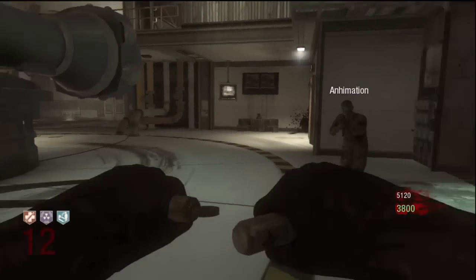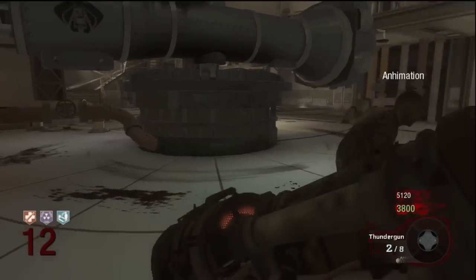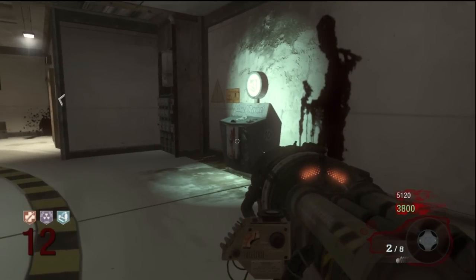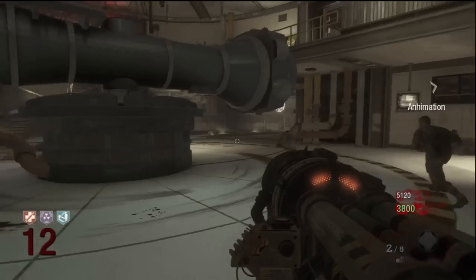All right, what's up guys, Animation and Grapevine here from Zombies Gameplay. We're going to show you guys where all the perks are in Ascension. In the room that you start off with, Quick Revive is right on the wall.